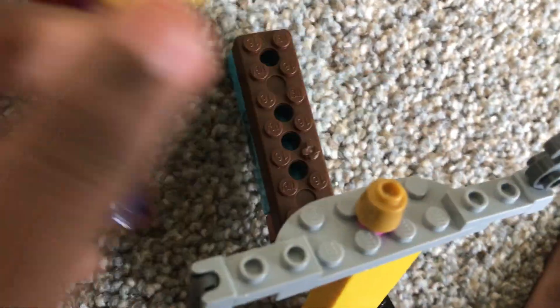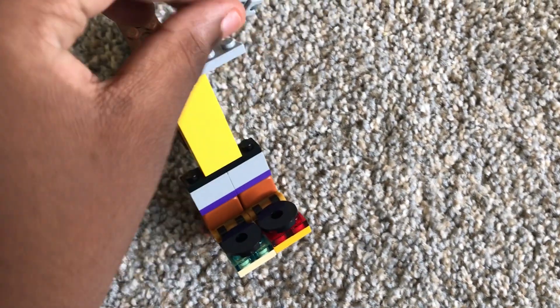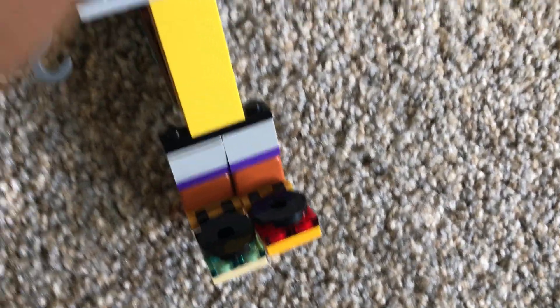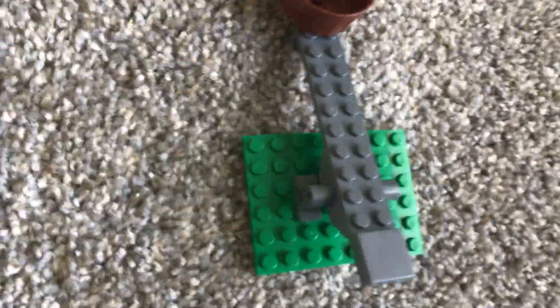And next is Magretta the Fox — sorry that she came dismantled. Here's her head. This fox has lots of moving parts: she has a moving jaw, movable arms and hands, along with her legs and feet. Let's just say this is one of the best creations I've ever had.